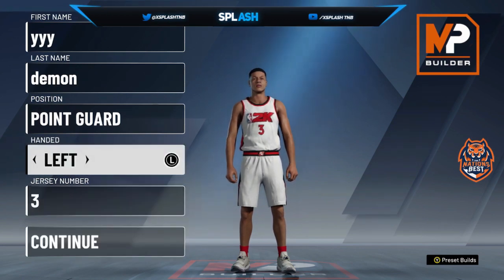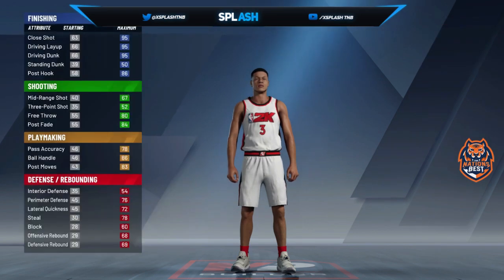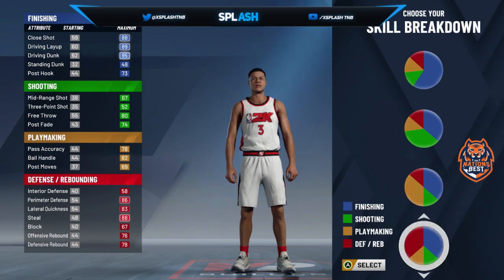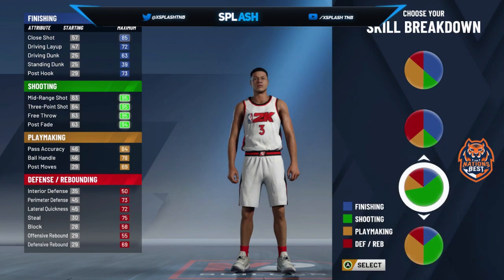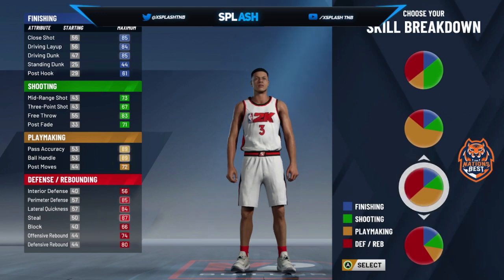I made my player left handed — it doesn't really matter what hand you make them. For the pie chart, you don't want to do the first one. You're gonna want to look for the one that's like half playmaking and half shooting, with the rest being defense and finishing. Or if you don't really want that build, you could do the other one — but this one is the best.